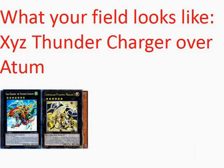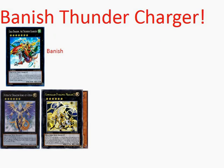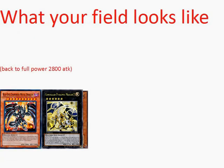Here's what our field looks like after we Xyz summon Thunder Charger over Atom. Now we can special summon Darkness Metal from our hand by banishing a Dragon. So we can banish Thunder Charger, whose materials will go to the grave, and we'll have Darkness Metal Dragon on the field.